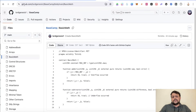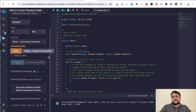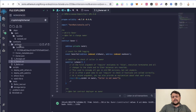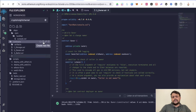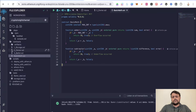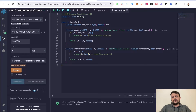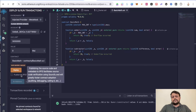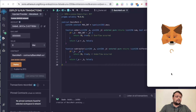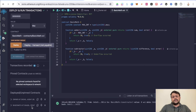Go to my GitHub — link in the description — and the first contract to deploy is the Basic Math contract. Copy that contract, go back to Remix, click on File Explorer, and create a new file in the contracts folder. Name the file 'basic math', paste the code you copied, then go back to the Solidity Compiler, compile it, select 'Injected Provider - MetaMask', click Deploy, and confirm. Wait for the Basic Math contract to be created.